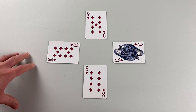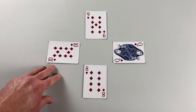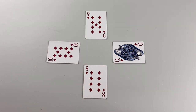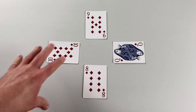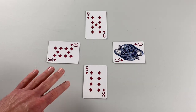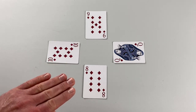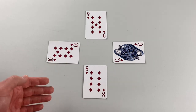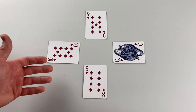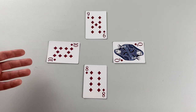Teams also earn bonus points based on the composition of captured tricks — that's why tricks are kept organized and separate, not thrown in one pile. There are seven different bonus tricks that can happen, some extremely unlikely. This scoring system is apparently a carryover from an older game that has stuck around due to tradition.